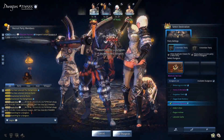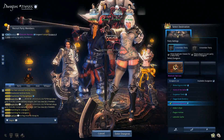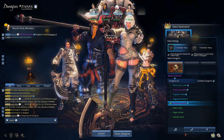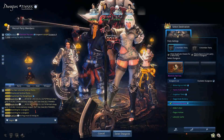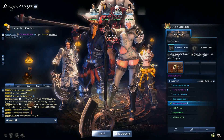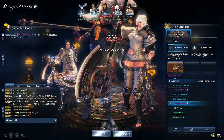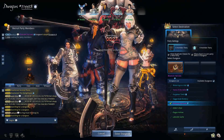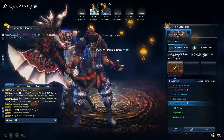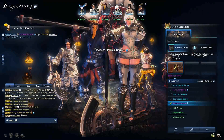There you go. Party fills up with other party members, and once it's full it's going to automatically take you to the dungeon. Actually it takes you to like a lobby area. We got one more person, now we just need one more and we're full. Got it — now it says moving to dungeon. It's the Black Ram Narrows, and it shows your party members here.